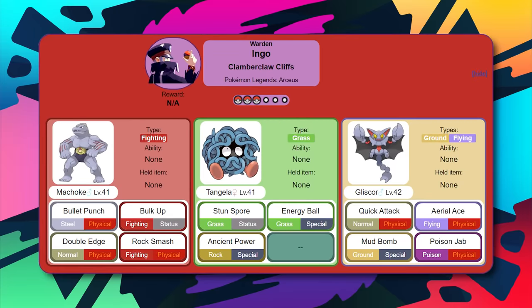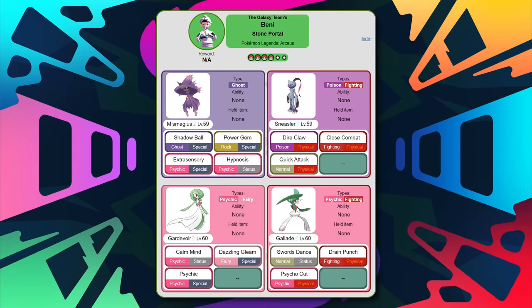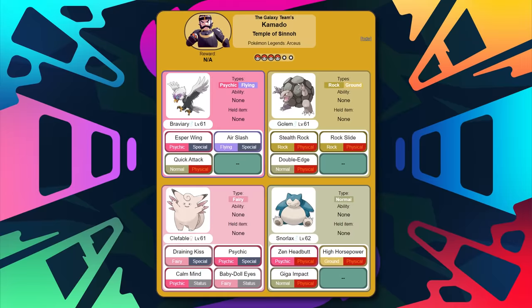Ingo is a fun battle and Gardevoir can pretty much handle it on its own - ice and psychic is all you'll really need. You'll have run-ins with Adaman and Irida with their ice and grass evolutions, which Goodra can take care of depending on your moveset. For the battle with Beni, his team is Mismagius, Sneasler, Gardevoir, and Gallade - a combined effort by Gardevoir and Samurott should be enough. Then comes Kamado - Infernape should handle his Snorlax, while Roserade takes out Clefable and Golem, leaving Samurott to deal with the psychic type Braviary.